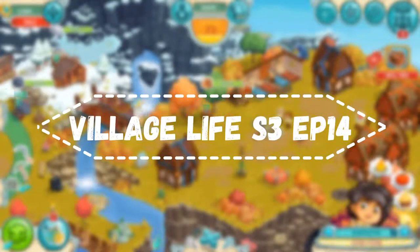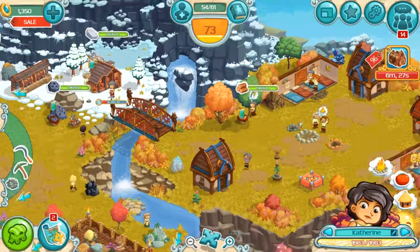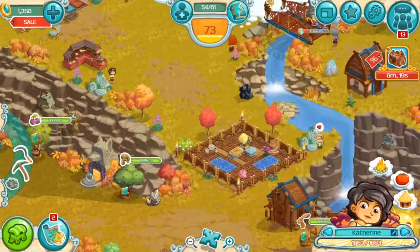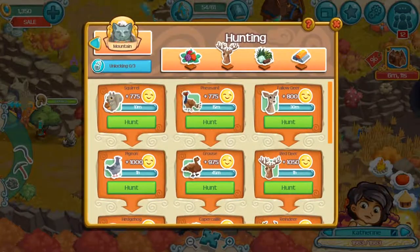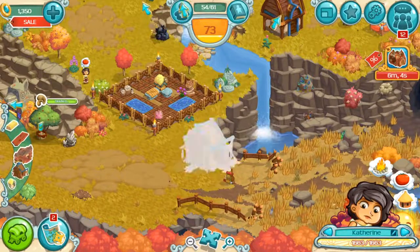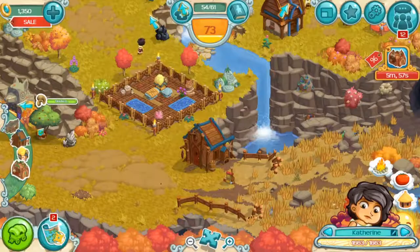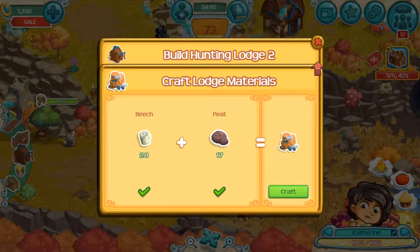Hello everyone, I'm 01521 and welcome to another episode of Village Life. I've prepared some beach wood because I need to upgrade my hunting lodge so bad — they are wanting huntable foods. Let me find the lodge materials. I need more; I spent 11 gems.